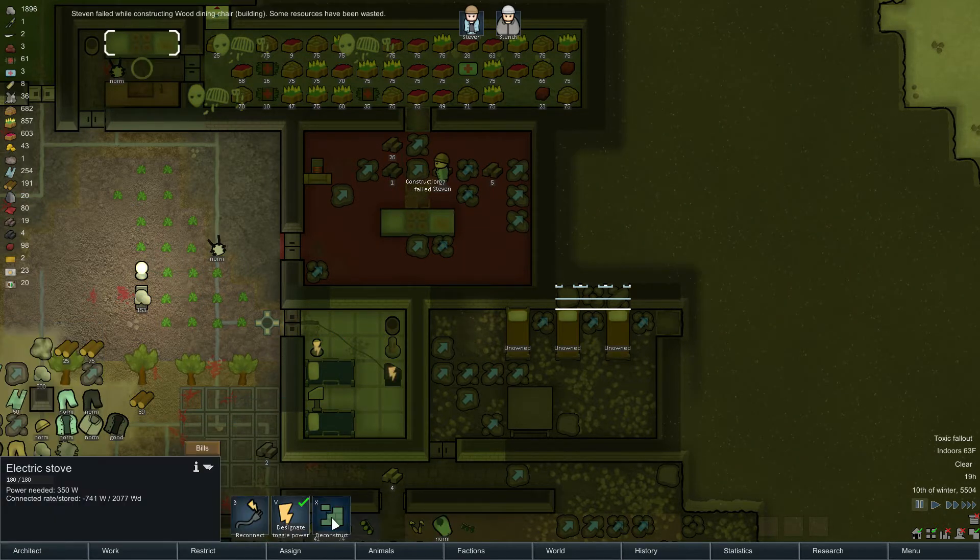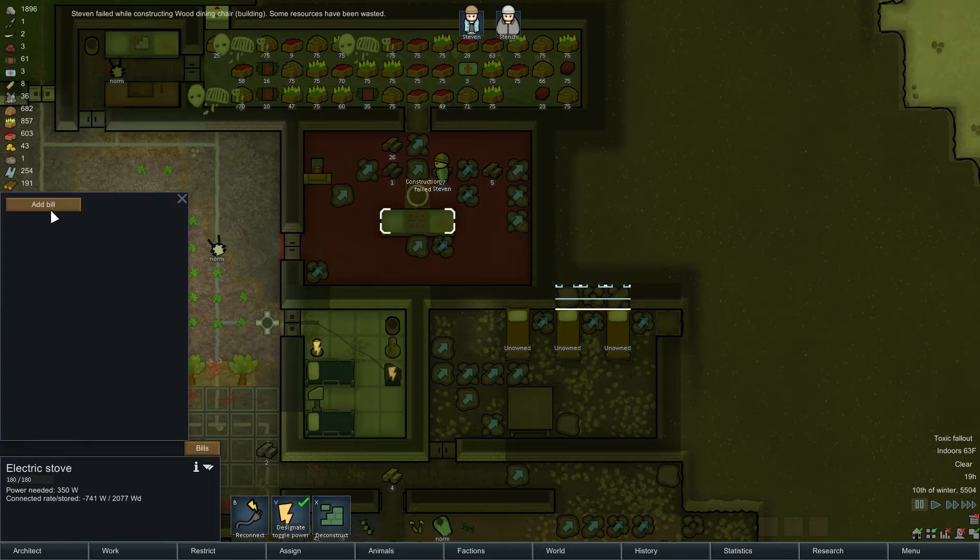Steven failed, because he's a failure. Deconstruct the one over there, and then put a bill on here. Add bill - fine meal - do until you have 20.